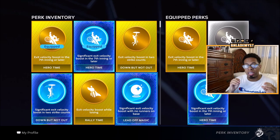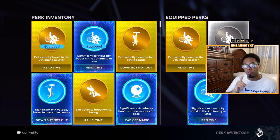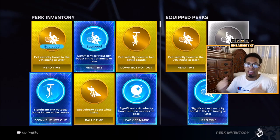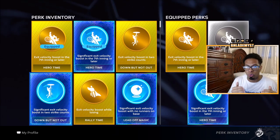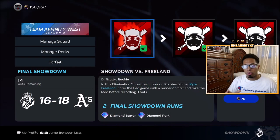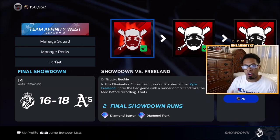Most of these moments start you off with a runner on base, so unless you drive that runner in with a sacrifice fly or bunt, you most likely are never going to have no runners on base unless a specific moment starts you off that way. If you are always waiting for two strikes, that perk would also be like hero time — one of the most beneficial ones, as you will always be in a two-strike count whenever you are ready to hit.